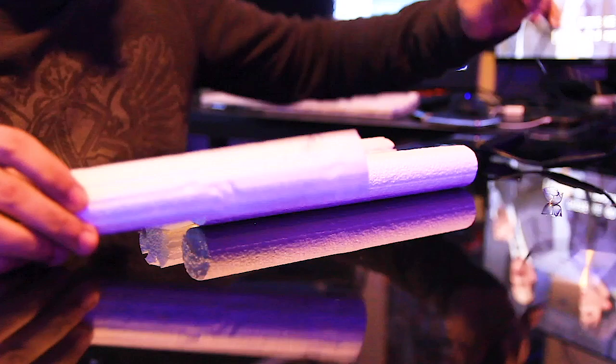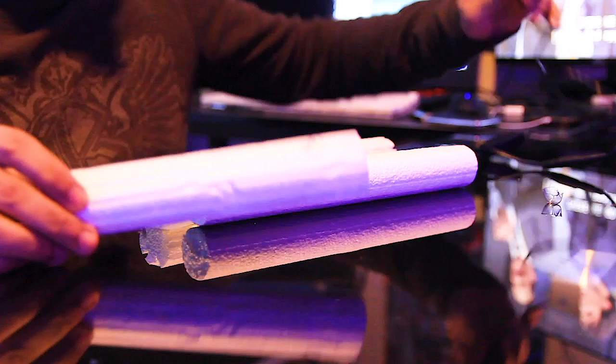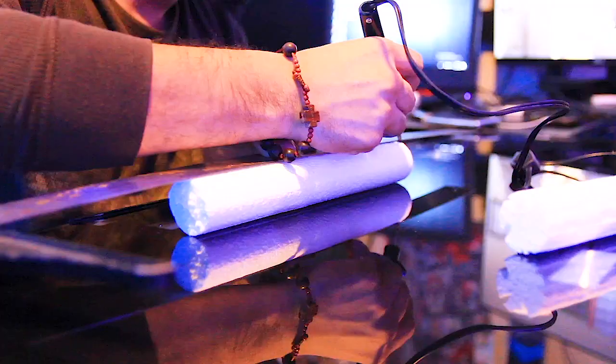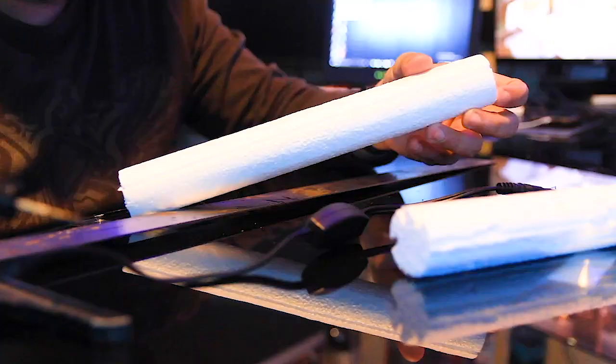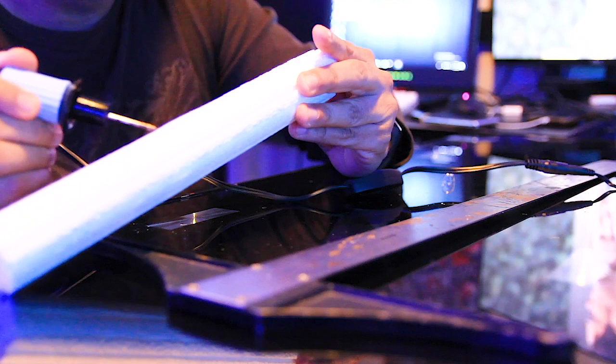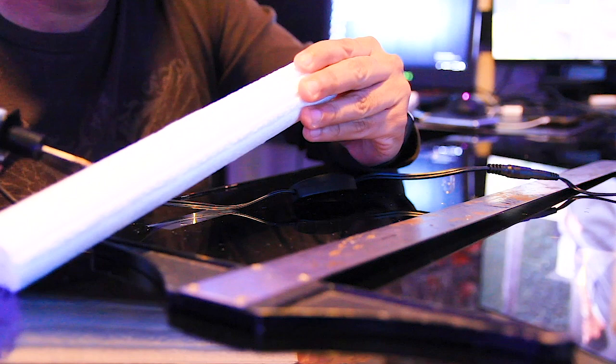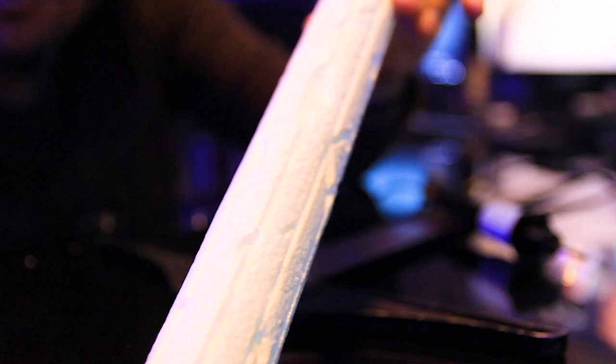To get this effect, all I'm doing is using a woodcutter and a ruler. Just start adding little defects like cracks, and it gives it a little bit more life, a little more realism — that it's old. Depending on what kind of look you're going for, you can put as much detail as you want.